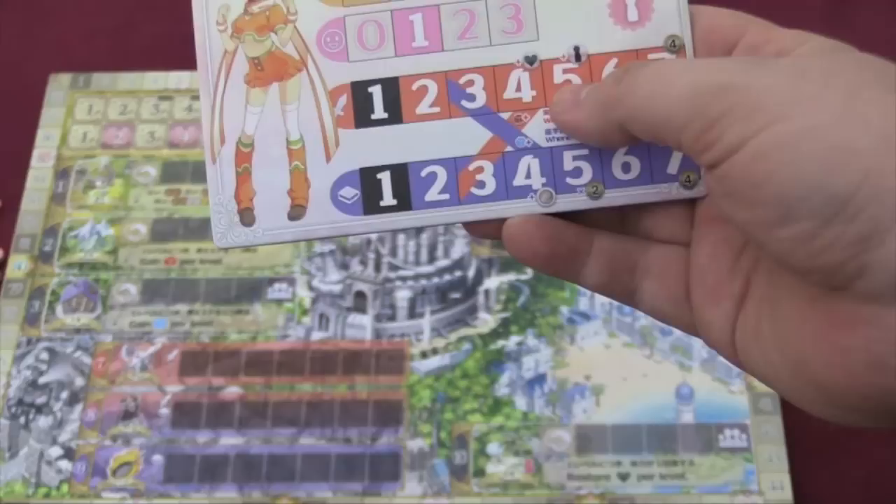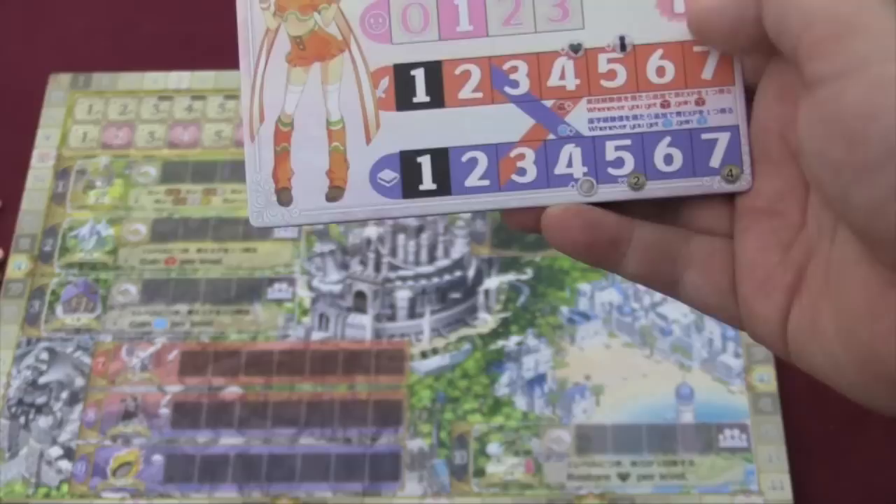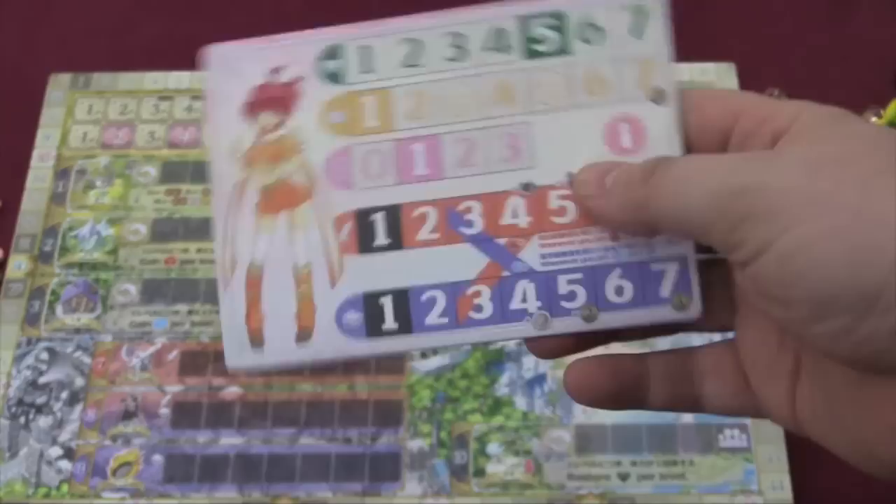For example, you get an extra worker. You start with two workers and you'll get an extra one. When you get to five on the physical track, you will get some extra victory points if you get to the ends of certain tracks. So there are different reasons you'll want to advance on the tracks. And health you just want to keep, because if you run out of health, you won't be placing workers.